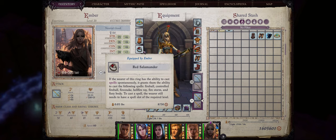The ring slots are very important for Ember — the most important one of course being the Red Salamander Ring, which will give her free access to a lot of powerful fire spells both area and single target such as Fireball, Control Fireball, Firesnake, and of course the very powerful Hellfire Ray and Firestorm spells. You even get the extremely powerful Fiery Body buff for free.